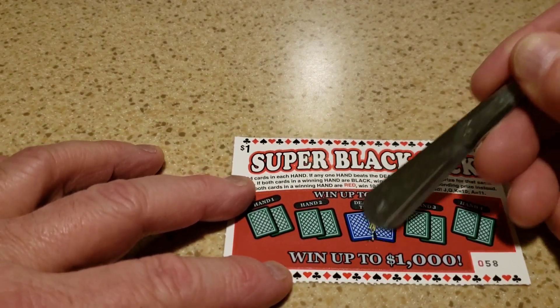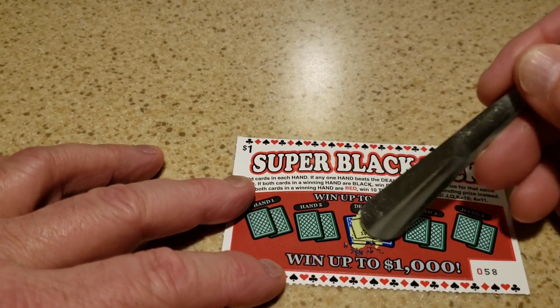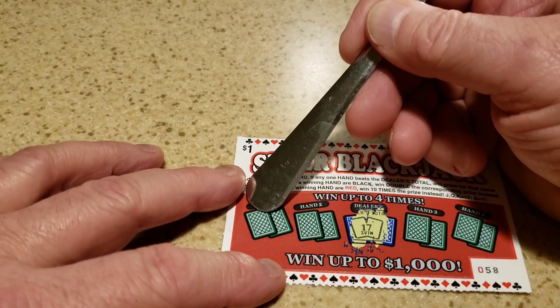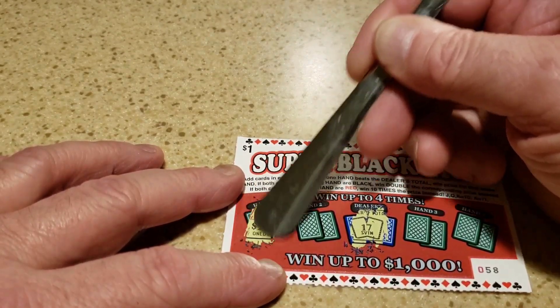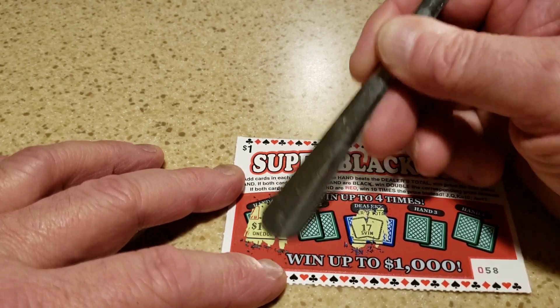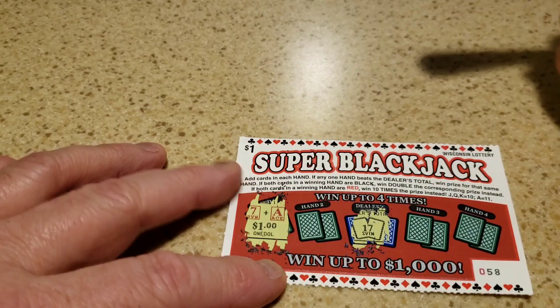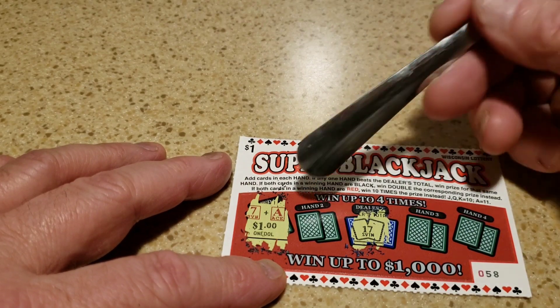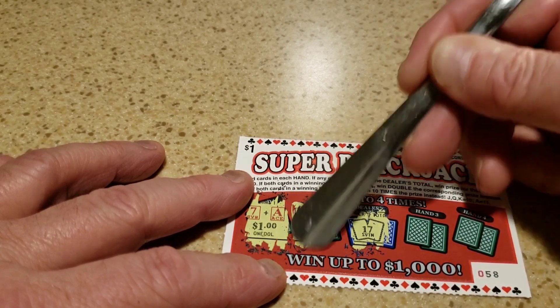This is the dealer's hand right here, so we have to beat a 17. Let's start with hand one here. Ace is 11, so we beat it - then I get a dollar there. That's an 18 right there.